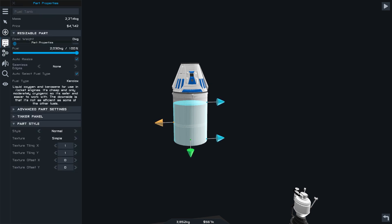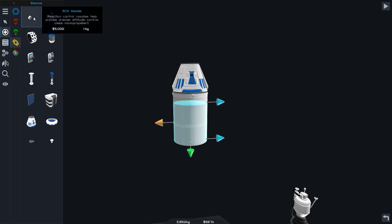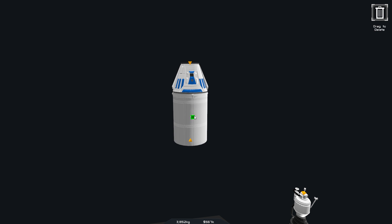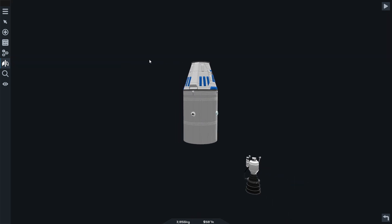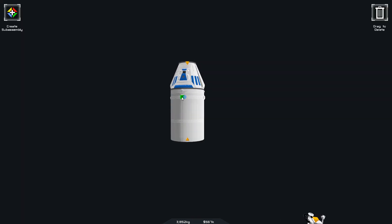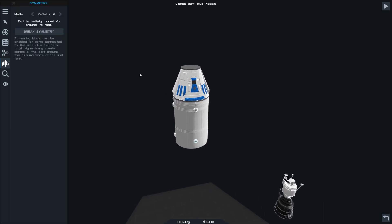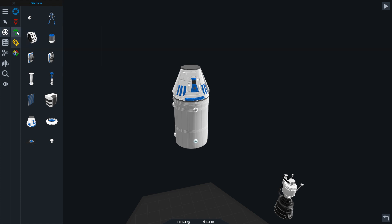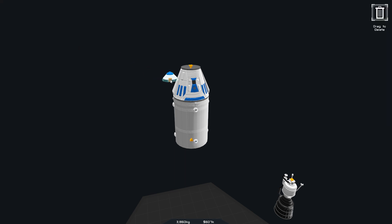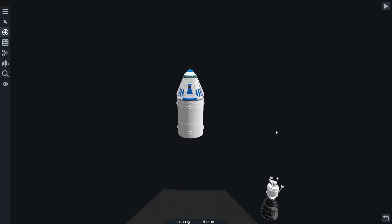That looks about the right size. We're going to put some RCS thrusters on it - I'll just put them in the middle. Should we get two lats on? We'll get two lats on just to be on the safe side - four, like that. Then we want some parachutes. Can you not get side parachutes on this? No, I'll have to just stick with the one unfortunately.